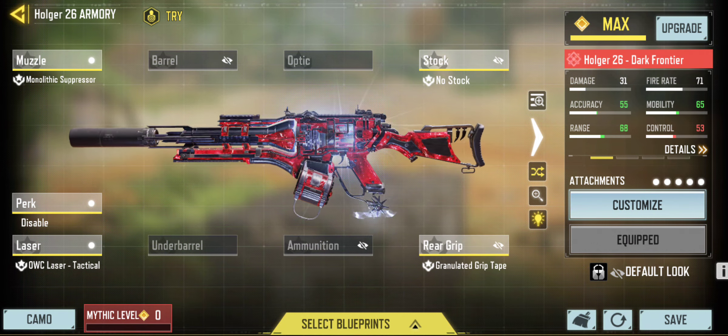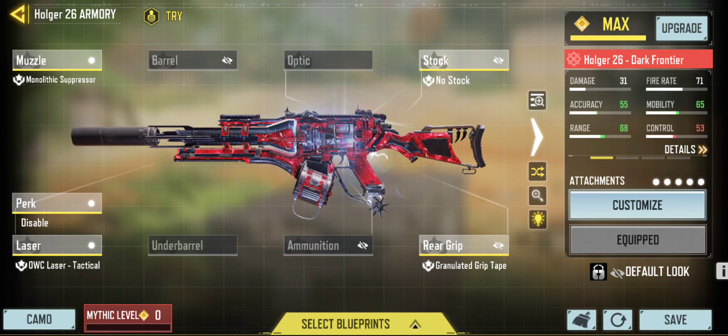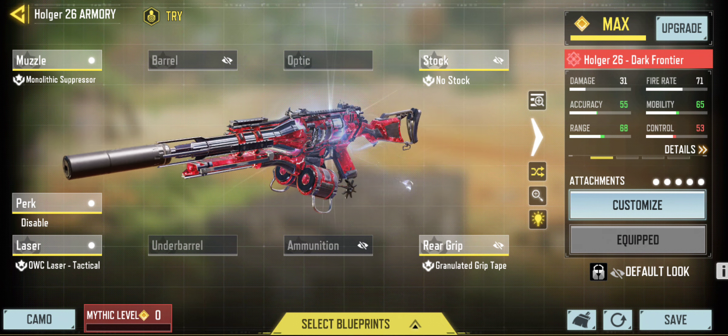Up next we are running the Holger 26. I do run the Holger 26 for certain maps like Firing Range where I need to wall bang and push the enemy team off hill, or if I need to hold the hill down and need a pre-fire gun. The Holger is my go-to weapon unless you're running the Ballista or the Reactive Core, which are two of the worst operators to use.